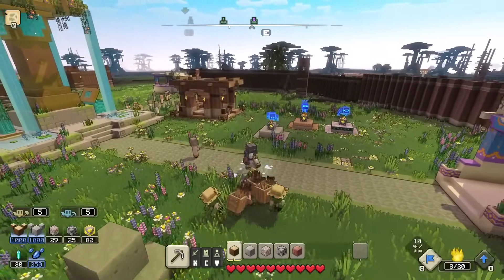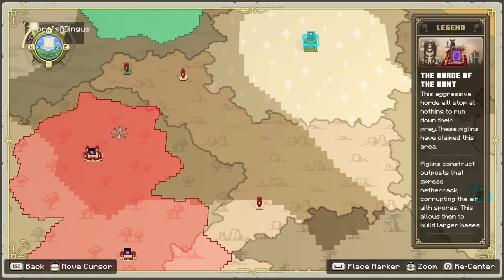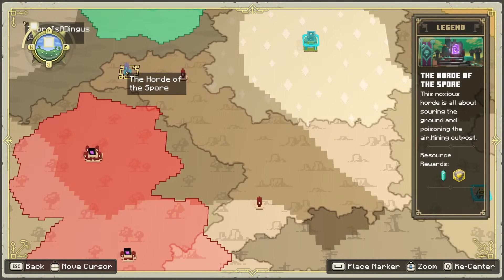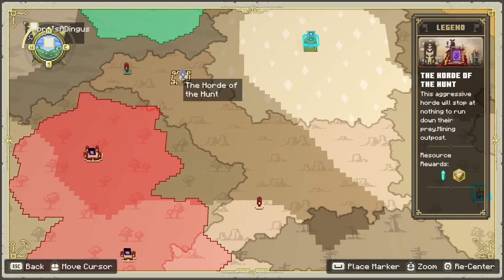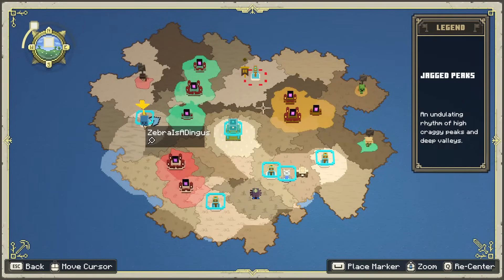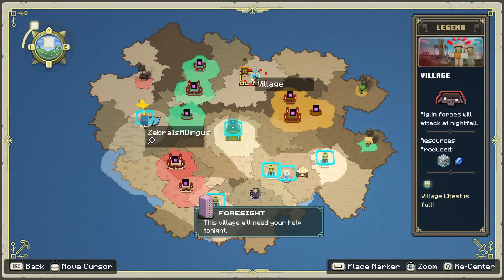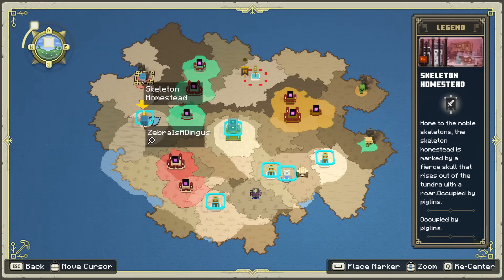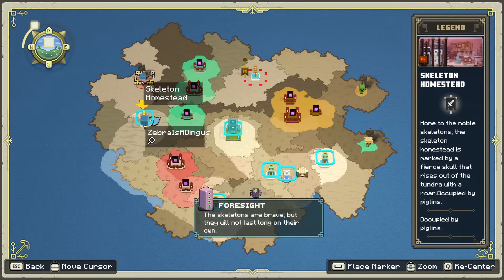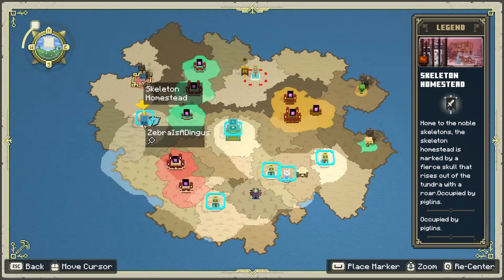Hello Zebra Herd, welcome back to Minecraft Legends! In today's episode we're continuing to knock down some more of the horde of the hunt. We have smaller ones like the horde of the spore and the horde of the hunt to work on. There's also a village that might come under siege tonight, and a skeleton homestead we might want to focus on first.